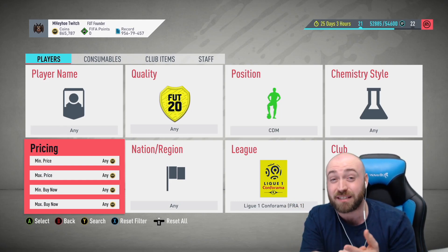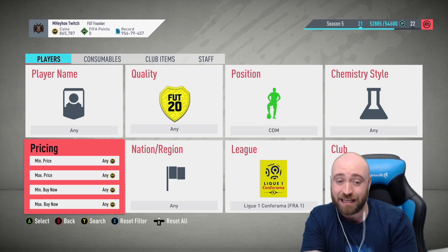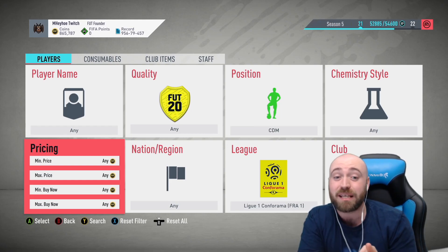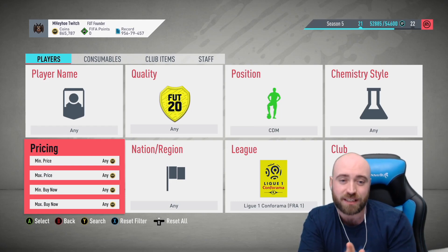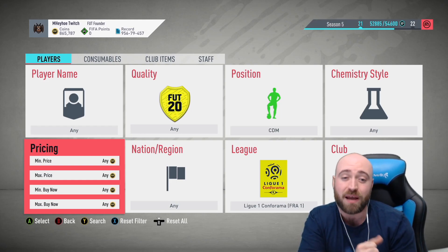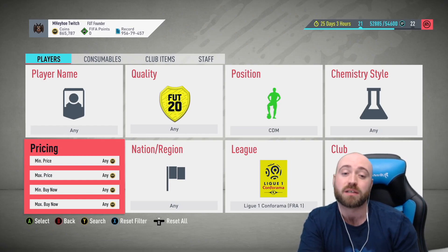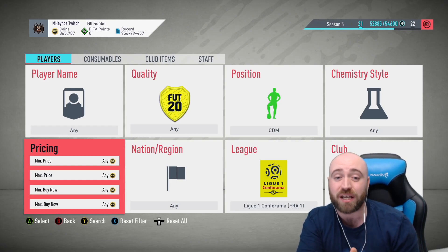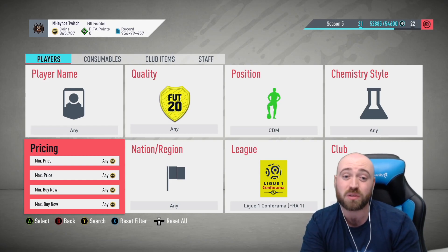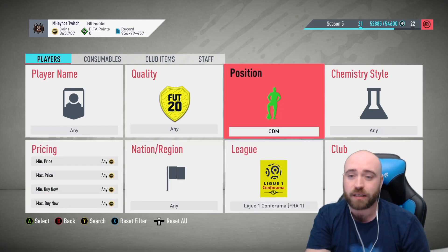Union Berlin strikers are like 16k or 14k. You also want to look at Union Berlin CMs and CDMs because they're currently 10k-plus. Paderborn has pretty much got everything — strikers, center mids, CAMs, right mids, CDMs, center backs. In the Bundesliga there's also Düsseldorf with right backs, CDMs, CMs, and forwards including left and right wing. In the Italian league, look for Brescia defenders and midfielders — up front you can use Donnarumma and Balotelli who are gold, and in midfield there's Tonali.